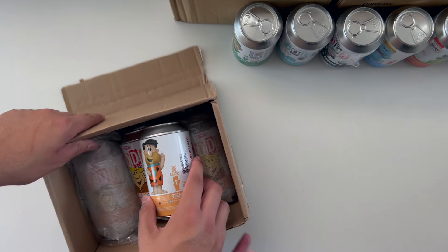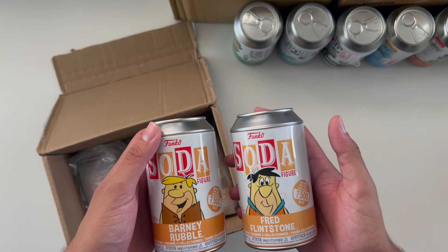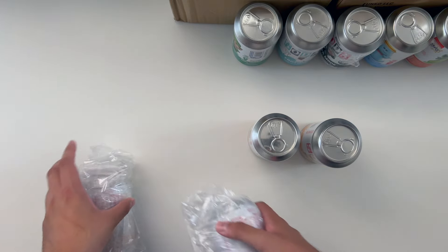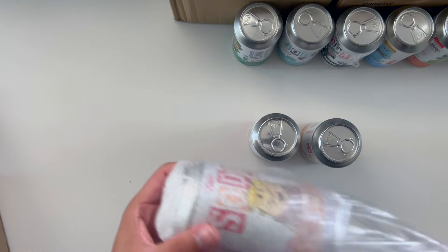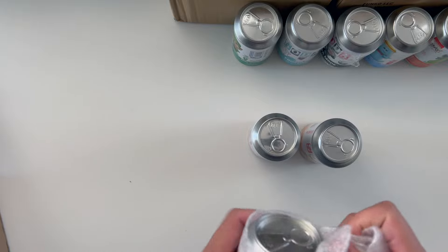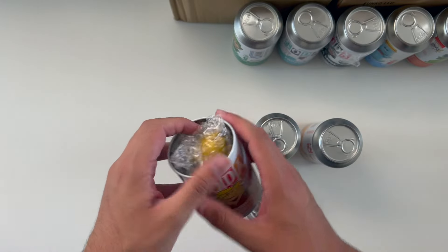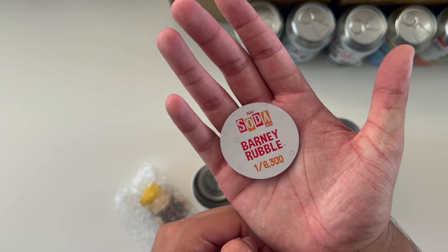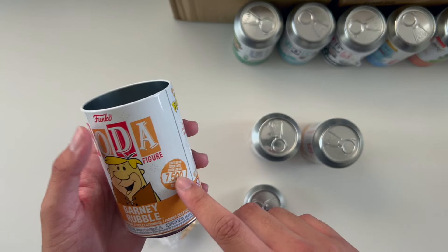Max grabs the first one - this box is already open. We recently acquired the Fred Flintstone and Barney Rubble chase and common sets for the Funko Sodas. Going ahead and opening Fred - really nice packaging. These are all bought off eBay, Mercari, or similar. This should be the common, and yours is the common as well.